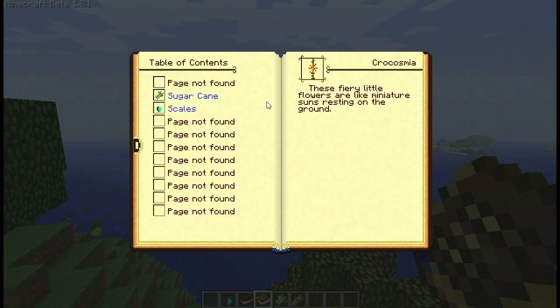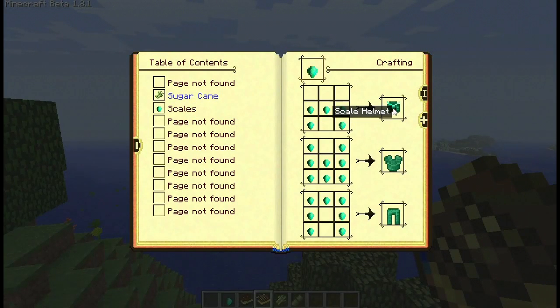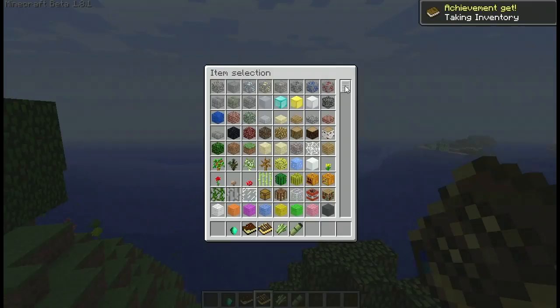So I might add a bit more variation into the pageflip sound, which won't be that difficult. But you can see, you've got all your armor and that stuff. And what's really cool is that you can actually enter in your inventory from the book.